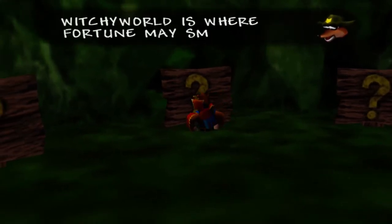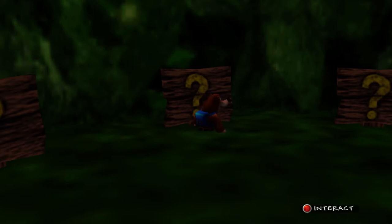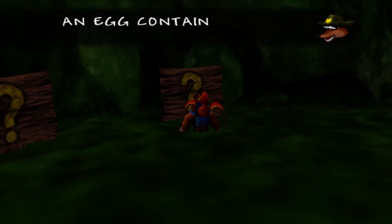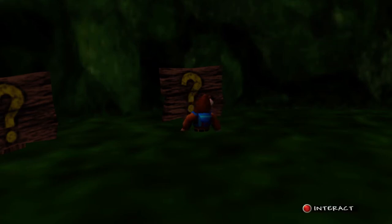The second sign reads: 'Witchy World is where fortune may smile upon you.' This sign is very interesting because it hints towards another thing we can go ahead and get from Witchy World. This thing doesn't actually count towards 100%, so you don't actually need to get it to collect all the items in the game. But it's definitely something we'll be taking a look at here in just a bit. The third sign says: 'A neck container followed by jiggling?' — and this is very, very interesting because it actually points towards one of the secret cheat codes in Banjo-Tooie.